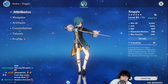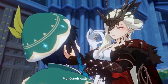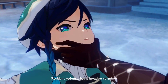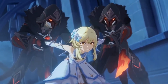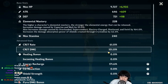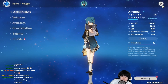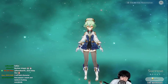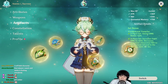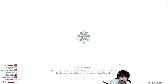Xingqiu and Beidou can be sub-DPS off-field. I'm just gonna use all these characters' ults and elemental skills and then switch out to Fischl and start slapping with that big EM. Xingqiu has 61% crit rate, 151% crit damage, and low attack as well — that's fine. Sucrose has 978 elemental mastery. We're gonna take the team to the Abyss and see how it goes.